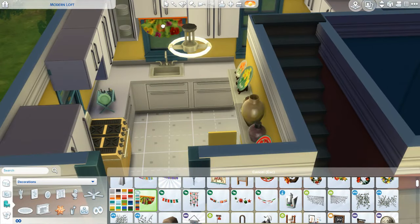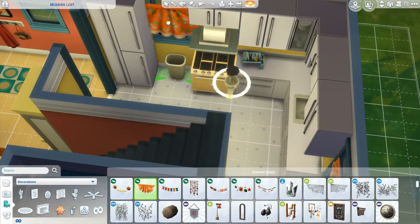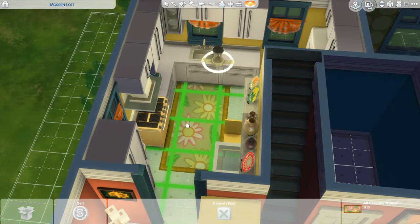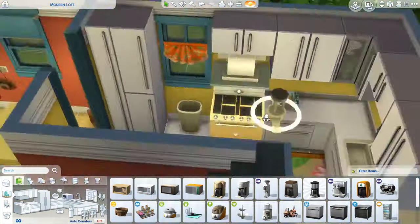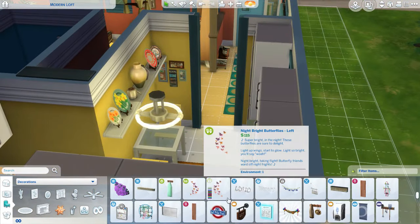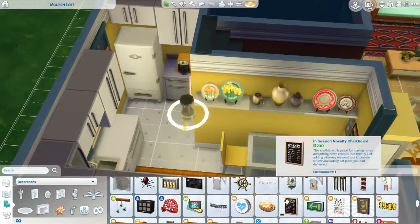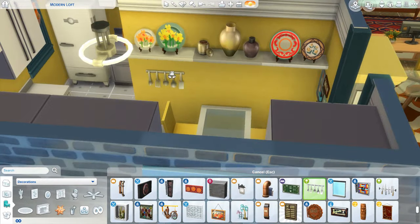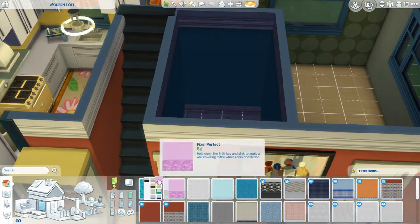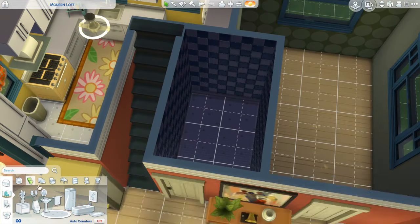I also changed the floor in the kitchen to white — it was wood originally, but I changed it to keep it bright since I was going with such a heavy yellow. The accessories I'm adding now really give it that groovy retro feel, with the flowers which I think were so in during the 60s. On the windows I put a decorative banner that came with Seasons — I used those to kind of look like valances in the kitchen.